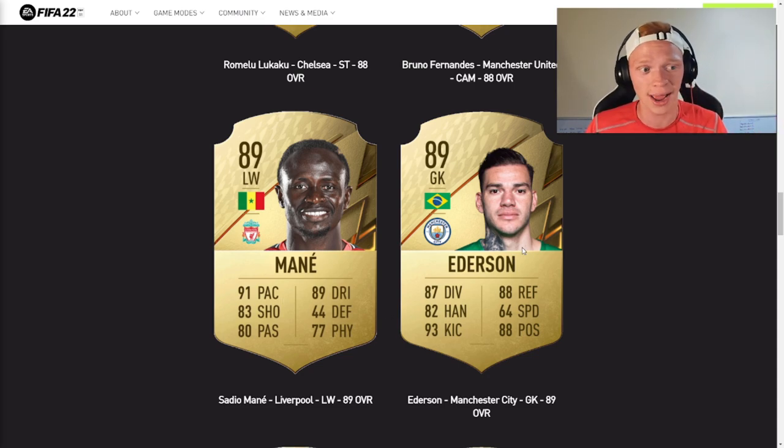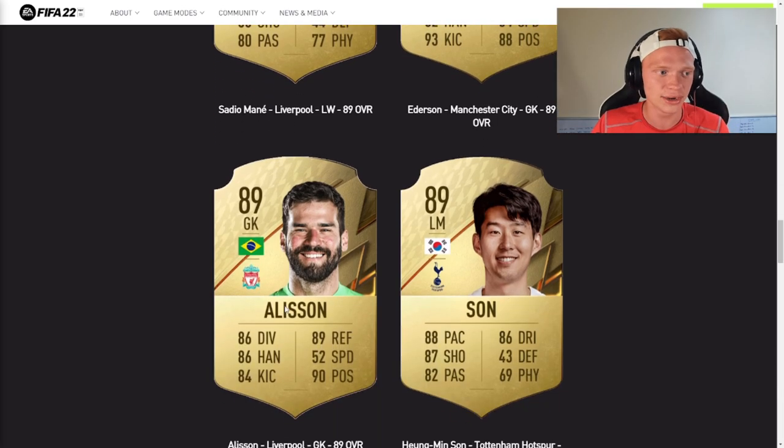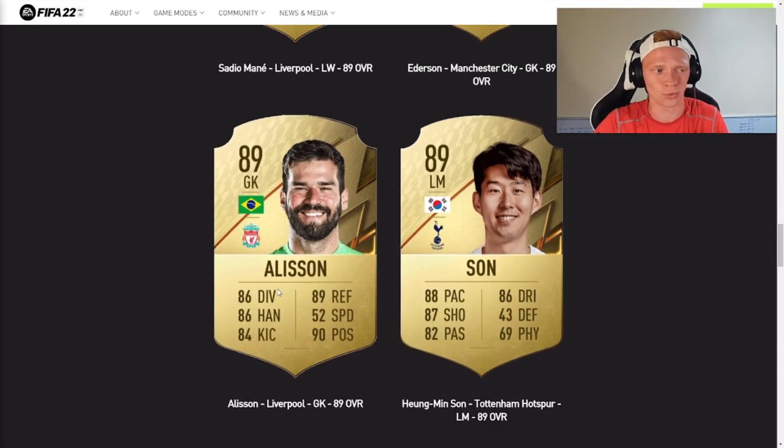Ederson, who I believe is the best goalkeeper in the world, could be the best goalkeeper in FIFA as well. He gets an upgrade from his 88 rated card in FIFA 21 to 89 — with 87 diving, 88 reflexes, 93 kicking, 88 positioning, and 64 speed. He's going to be a great keeper. Next, Alisson was in fact downgraded from a 90 to an 89, now level with Ederson. Another great card — 86 diving, 89 reflexes, 86 handling, 84 kicking, 90 positioning. He's going to be a solid keeper.